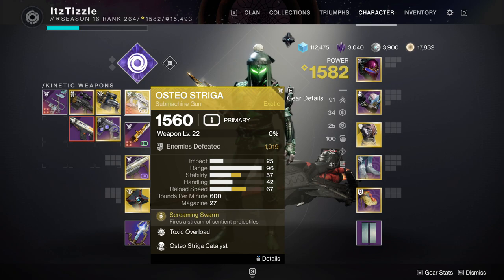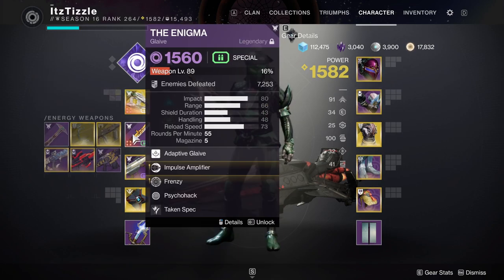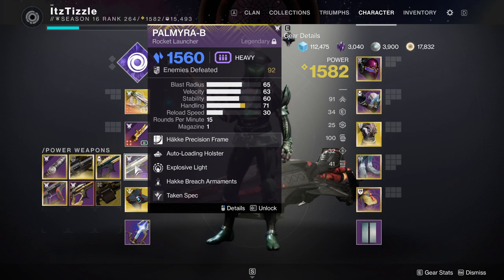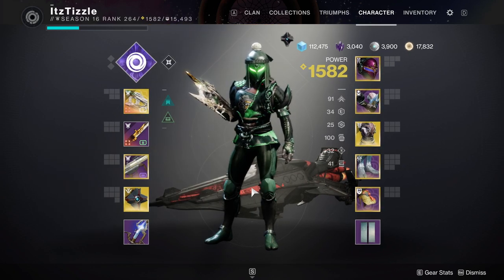For weapons we have a really awesome build with the new exotic SMG Osteostriga. This thing chews through adds and is great for the overloads. We then have the Void Glaive the Enigma for dealing with the Void Shields and stunning Unstoppables, and lastly we have the Stasis Rocket Launcher Palmyra-B to take advantage of Stasis Burn.